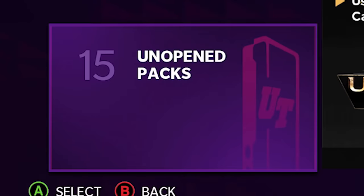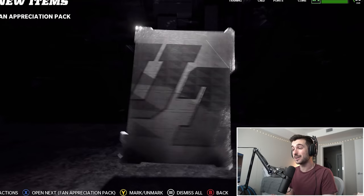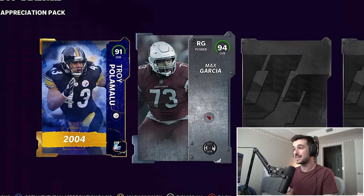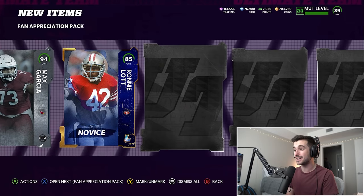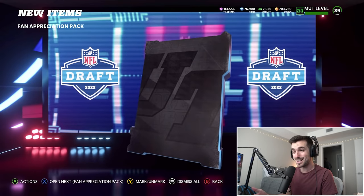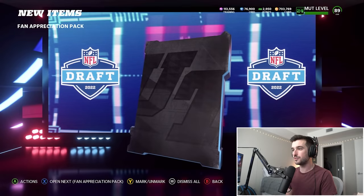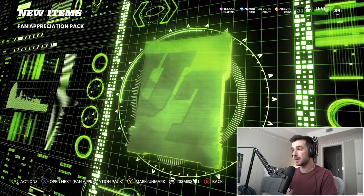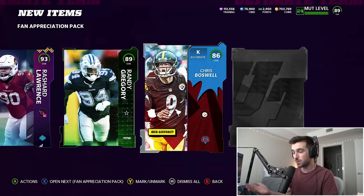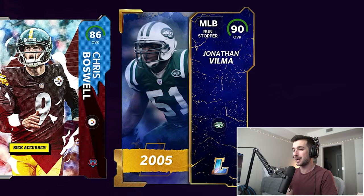We have 15 packs left. I really want to see wide receiver here. We get a strong safety — that was another card that we needed, we did not have one on defense. That's a right guard upgrade for sure, going from a 91 to a 94 there. 85 Ronnie Lott, going to be a small legend. We need wide receivers, but I need better than an 88 and then an 89 Tyrell Dotson. Trey Flowers — I think we need a right end, so that might help. Rashad Lawrence, 93 D tackle. We do need another defensive tackle, so that's a big upgrade. Kicker Chris Boswell — we need special teams, I will happily take that. All we need is a punter, and then a 90 Jonathan Vilma.